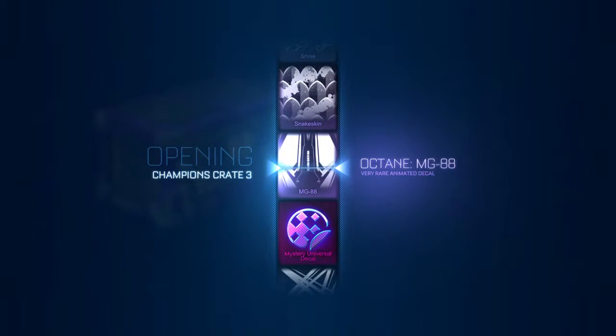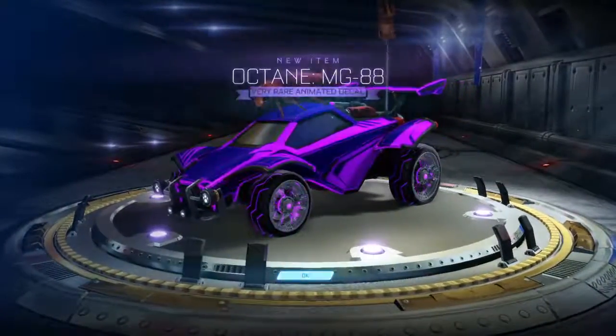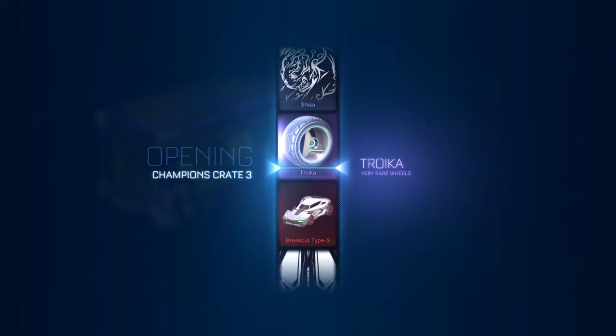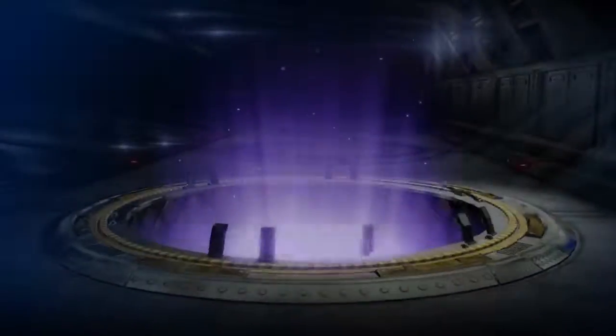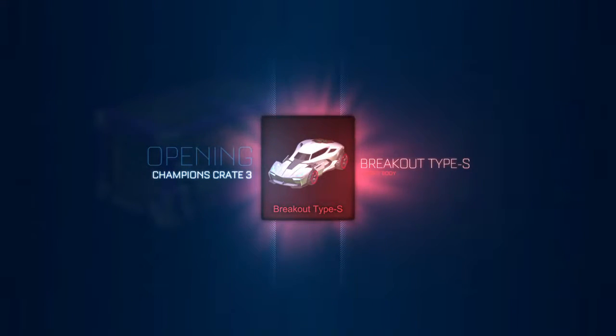One off at Mr. Universe decal again, damn. This is making me sweat for real. Oh, we're gonna get a shader, cool. Painted Troikas — they're not even painted, wow. I always see them in yellow. Skip over dark matter. At least I get Breakout Type S.